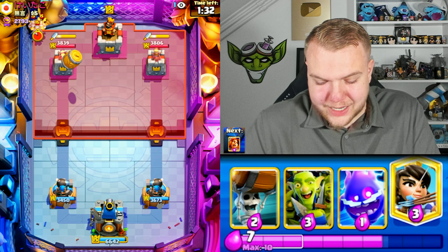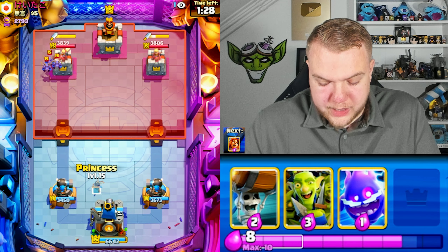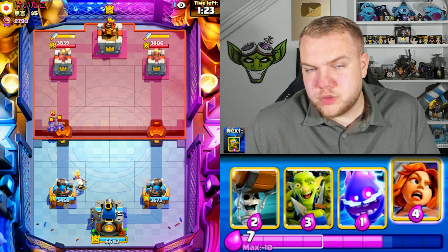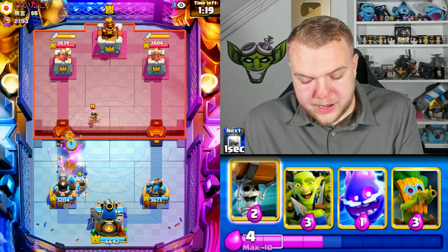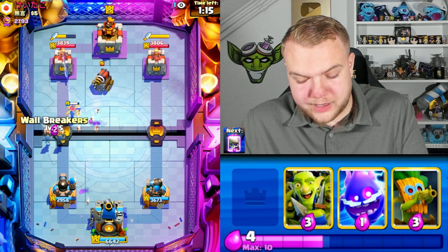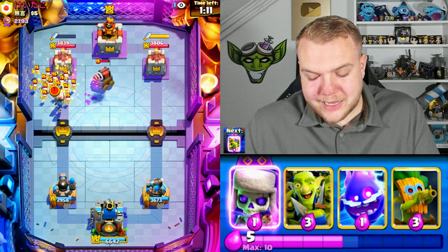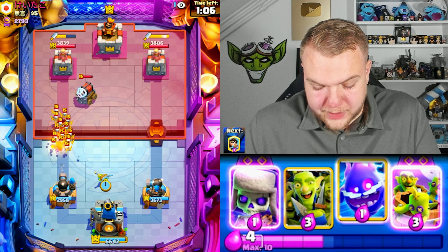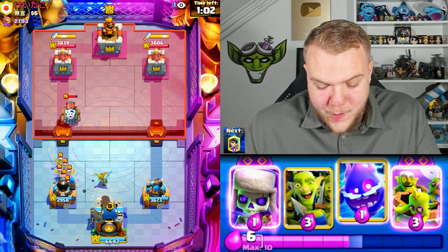He showed pretty much his whole deck — looks like mega knight bait with minions, goblin gang, princess. I'm not sure if the mega knight was evolved but I'm assuming it might be the evolution mega knight. Valkyrie up high, waiting a bit — he has sparky! Going wall breakers since the sparky is going to shoot the valkyrie. Afterwards the wall breakers had to be answered with skeleton army.